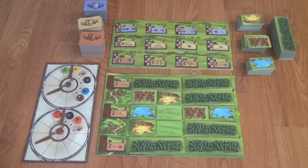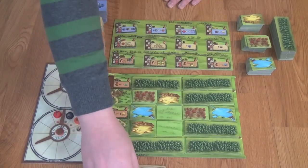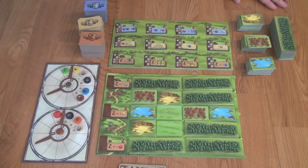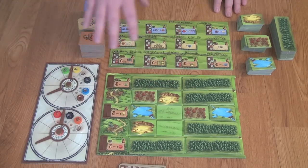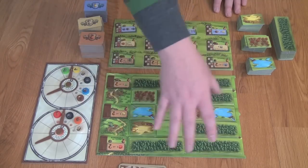Here you can see the components for Glass Road. What we're looking at here is one player's board, their cards, their resource management board, and then we have a central area here that's going to house different buildings that you'll be able to build in the game. This is going to be a game where you're going to be collecting resources in order to convert them into better resources, and then use the generic base resources plus the converted better resources in order to build these buildings out onto your own play area.